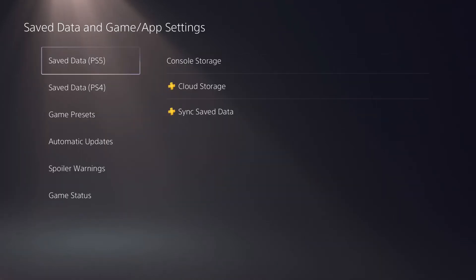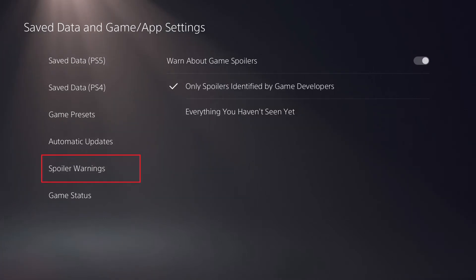The associated screen is shown. Step 3: Select Spoiler Warnings in the menu on the left side of the screen. Options associated with PS5 spoiler warnings are shown on the right side of the screen.